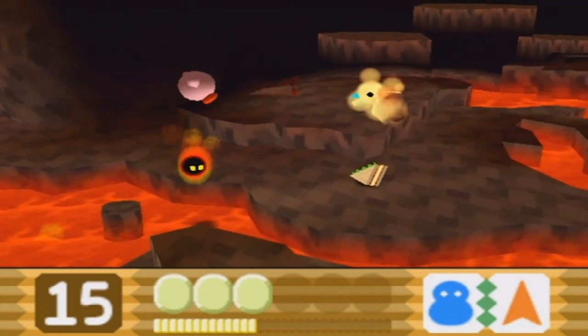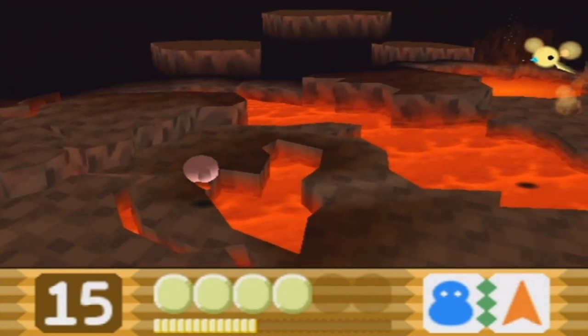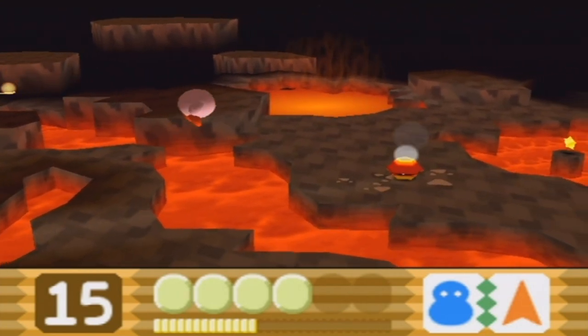There are guys that jump out of the lava. Be on the lookout for everything. The Snowflake ability is handy to have just so you can freeze anything that comes your way.